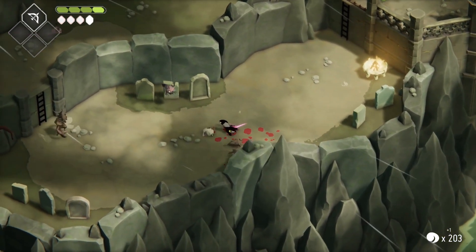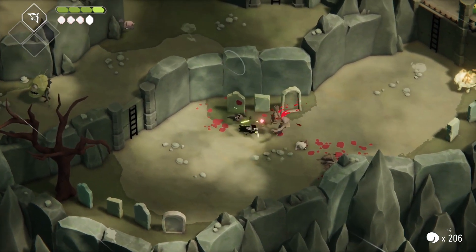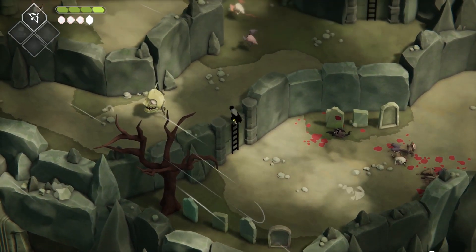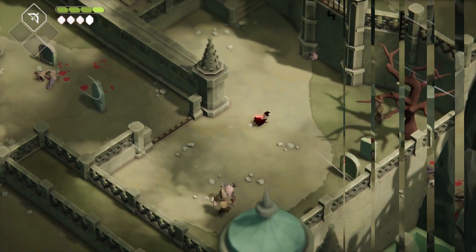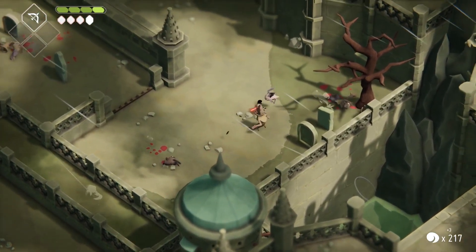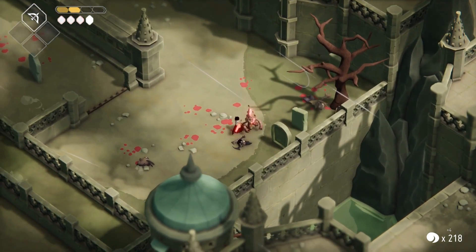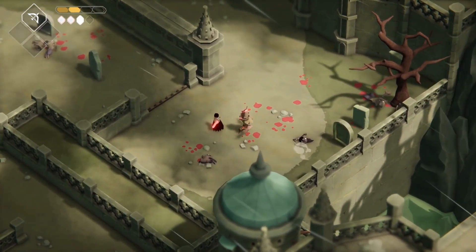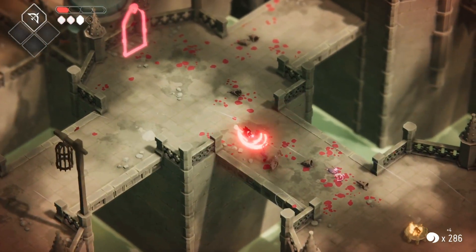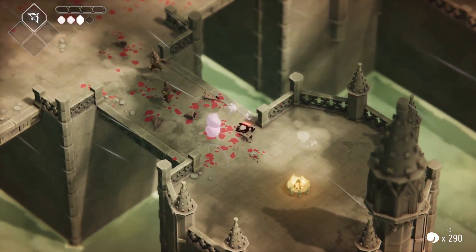In terms of the game world, you start out at a reaping headquarters and are assigned a task. Then it's off into a magic door to find a special soul to devour. On the way to that soul, you'll have to navigate the intricate game world, fight off a varied bunch of enemies and solve the occasional puzzle.